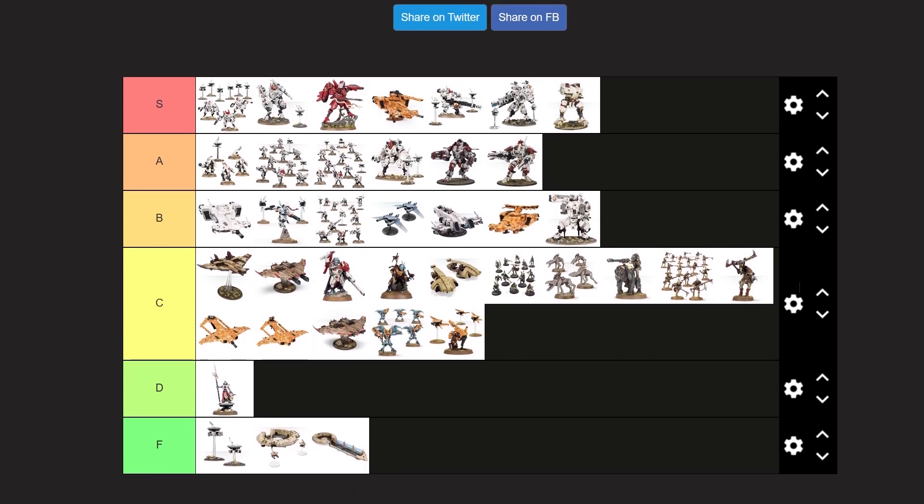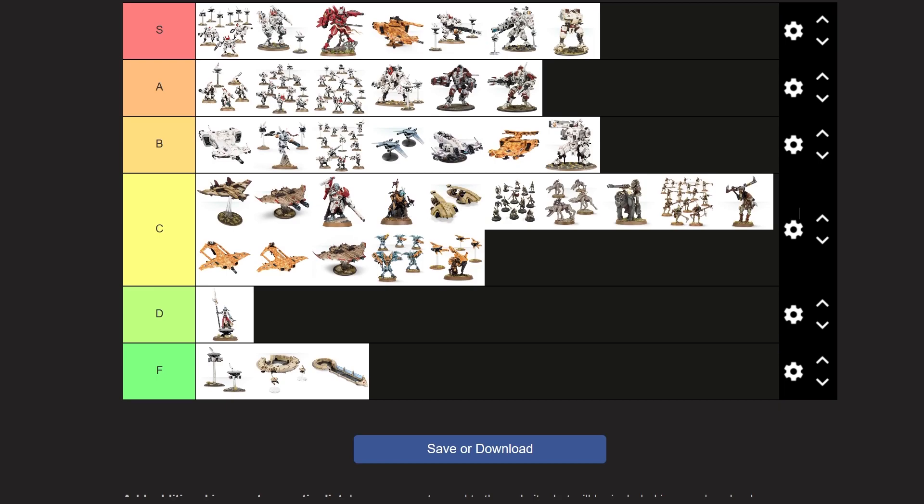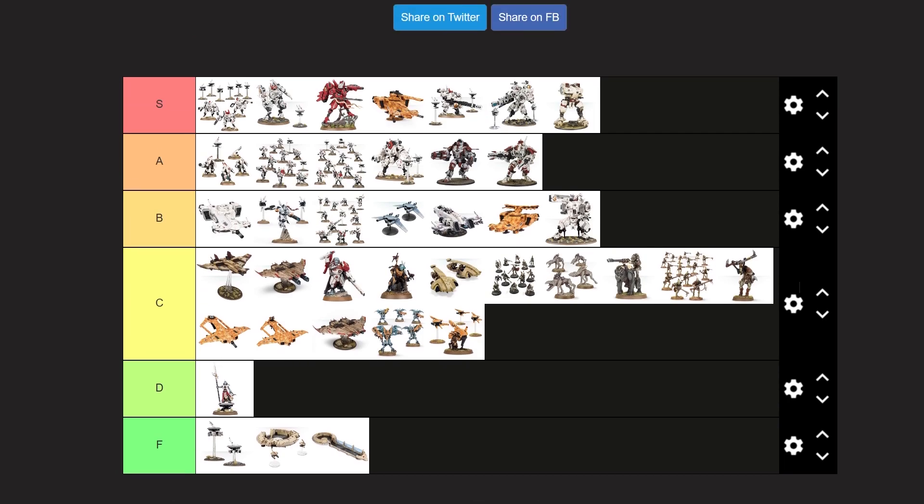So let's look at this. You got the Crisis Suits, Crisis Commander, Farsight, Hammerhead, and then with the Broadside we have the Riptide, Supremacy Armor, Stealth Suits, infantry. Yeah, I think I like all of this. This is very good.